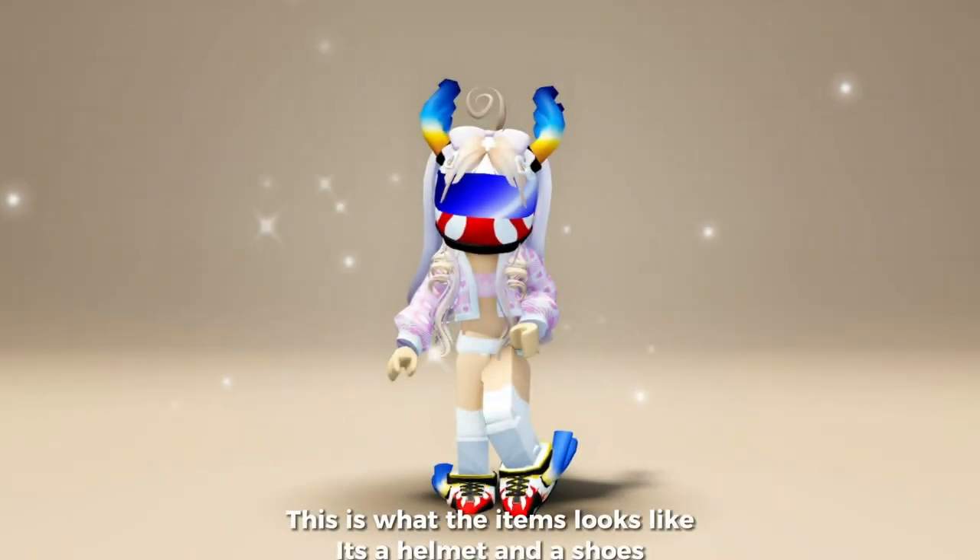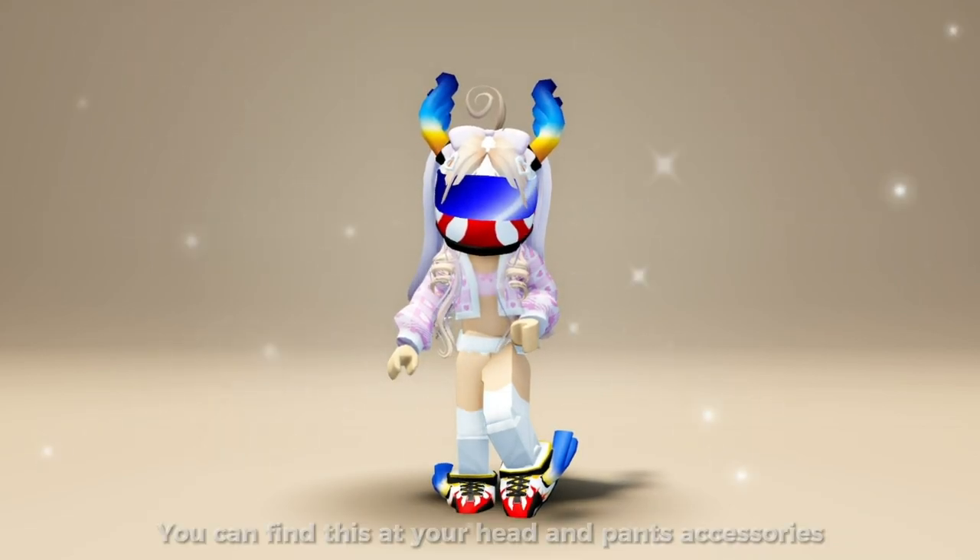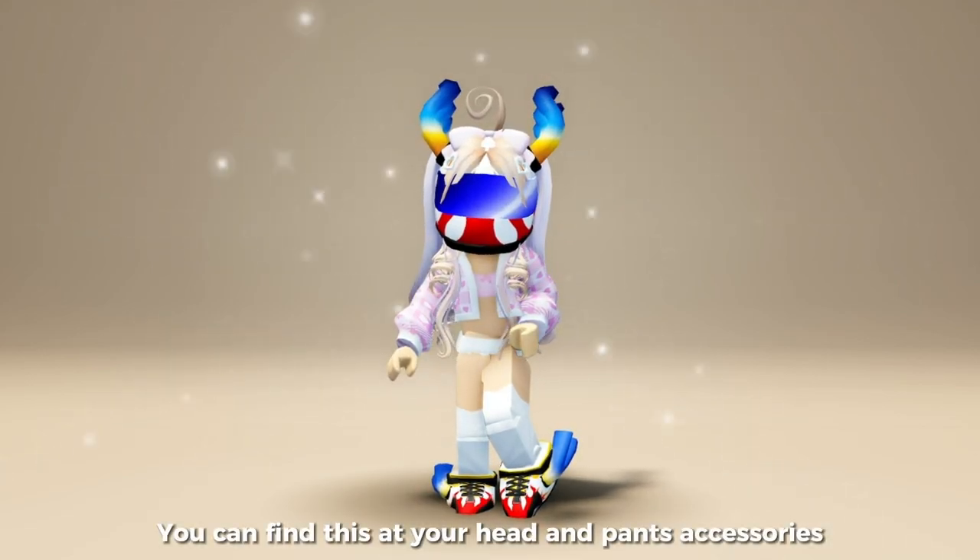This is what the items look like — it's a helmet and shoes. You can find these at your head and pants accessories.